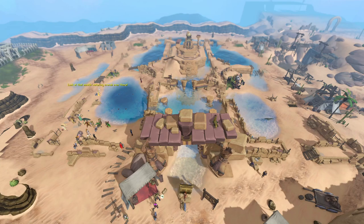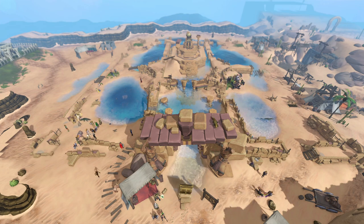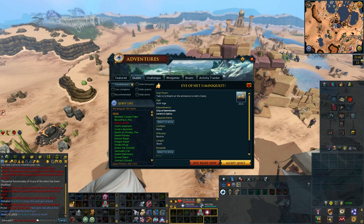Hey guys, the Duel Arena has officially been removed from RuneScape, and in its place we have the brand new Het's Oasis. This area comes with new skilling methods, new prayer powders, and more. In this video I will be explaining everything you need to know about Het's Oasis, and I'll also be looking at whether this new content is relevant or dead content.